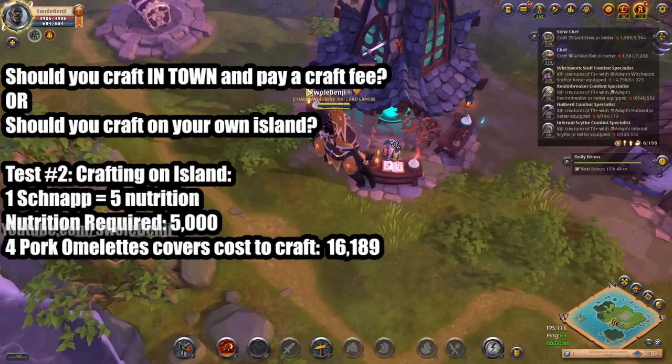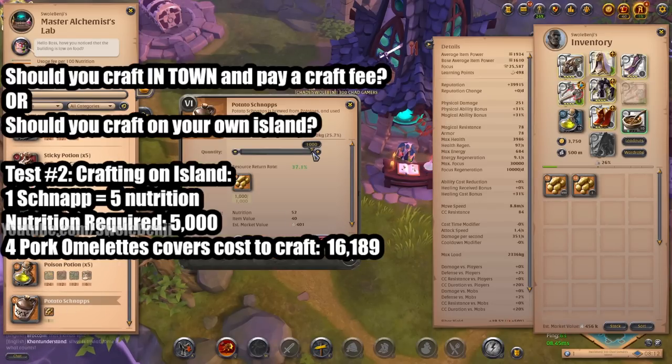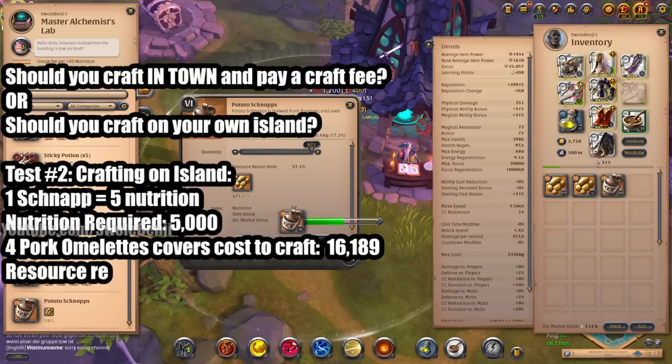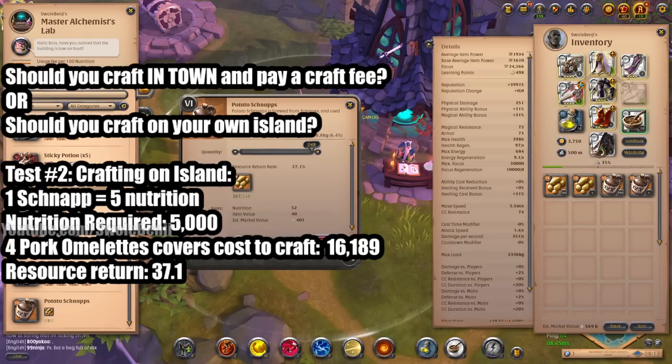Now we're going to do the same exact thing we did in the town and focus refine 1,000 potato schnapps, which doesn't cost anything because it's my bench — I own it, so I don't pay any fees. I just have to make sure the guy is fed enough to do the job. Now also note the return rate is only 37.1% — let me get that on screen. Resource return: 37.1%.